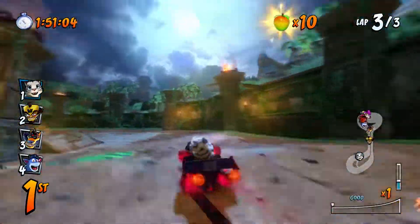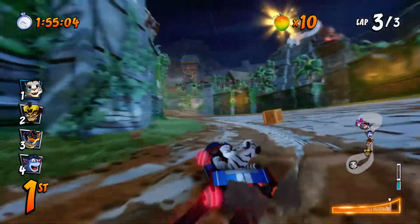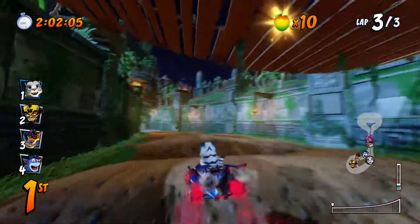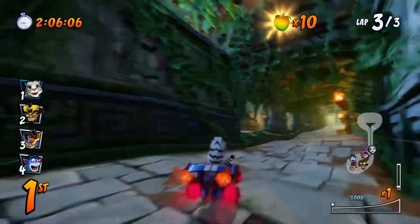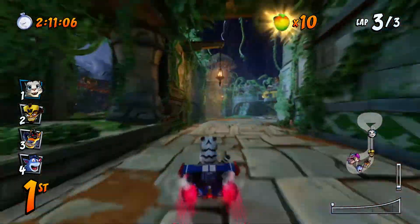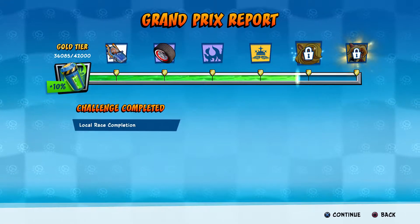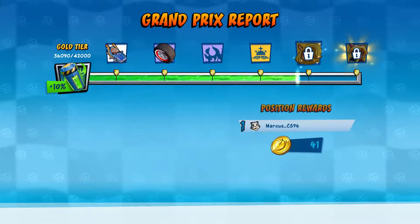I should have really saved that bowling bomb because now I can't take the shortcut. That's interesting - can I reach the shortcut path from the main track from the other side? I suppose you can; might take a bit of practice. Anyway, first race done - Tiger Temple, which I keep confusing with Tiny Temple because they are very similar tracks.